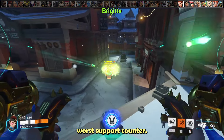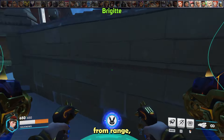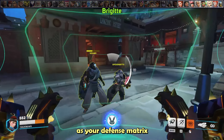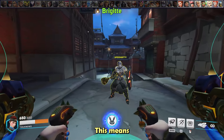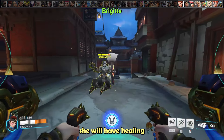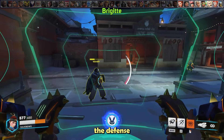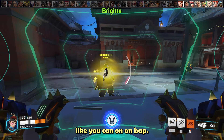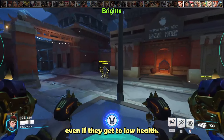Brigitte is probably your worst support counter. While you can use micromissiles to poke out her barrier from range, you want to keep distance as your defense matrix cannot stop her flail or whipshot from proccing inspire. This means if you position poorly, she will have healing going out constantly. To make matters worse, you can't defense matrix her healing packs like you can with Ana or Baptiste, so be careful about committing onto her teammates even if they get to low health.